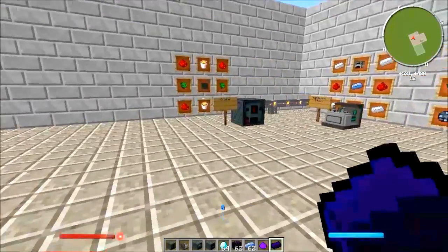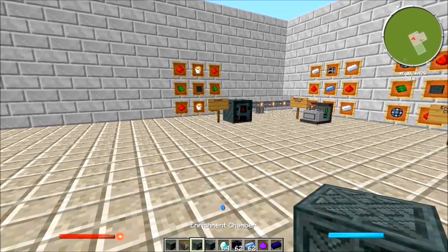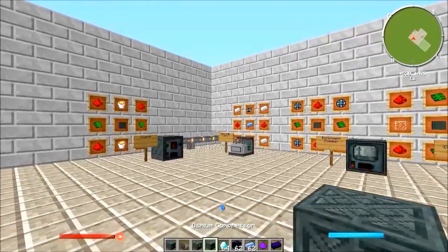To begin, we're going to need some machines: a crusher, an infuser, an enrichment chamber, and an osmium compressor.